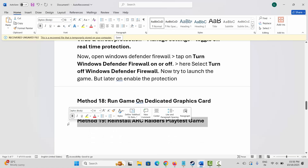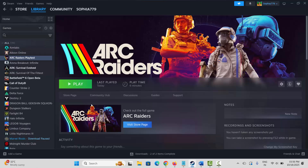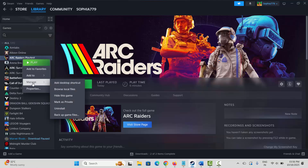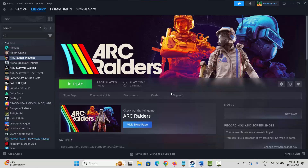If not, the final solution is to reinstall Arc Raiders Playtest. Go to Steam under the Library section, select your game, right-click on it, click on Manage, then click on Uninstall, and finally click on the Uninstall option. After removing the game completely from your system, restart your PC once, then launch Steam and reinstall Arc Raiders. After that, try to play the game and see if it's working without any issues.